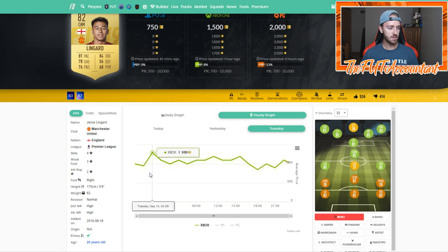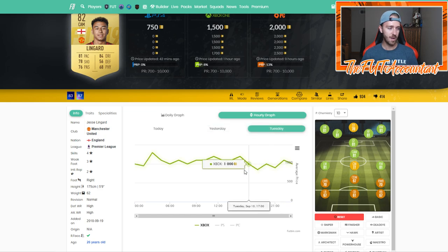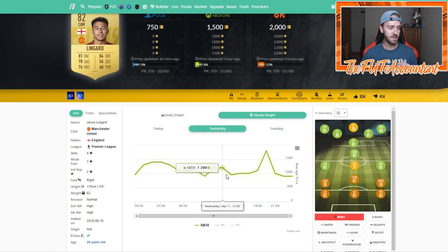Looking at Tuesday, he was chilling around 1,000 to 1,200 coins all day, dipped down to 850, and rose back up to 1,100. So basically through this two-day period, his high point was around 1.3 to 1.4k. I think we could get some sales there based on this graph, and it looks like we can get some buys around 850 coins — making this a decent card to flip at a very low budget.